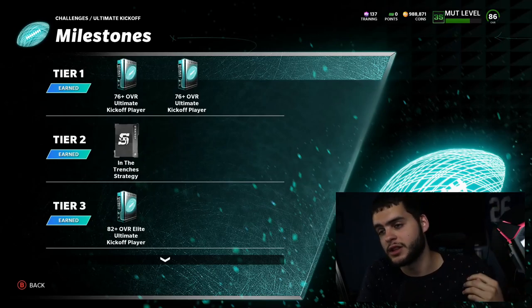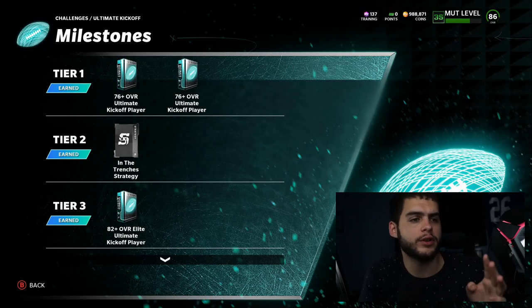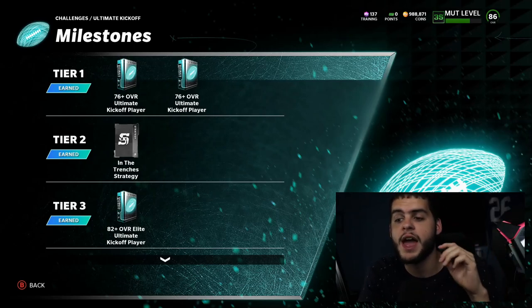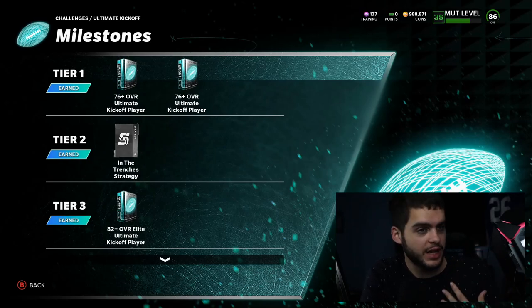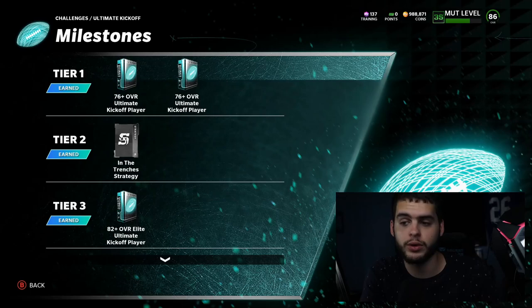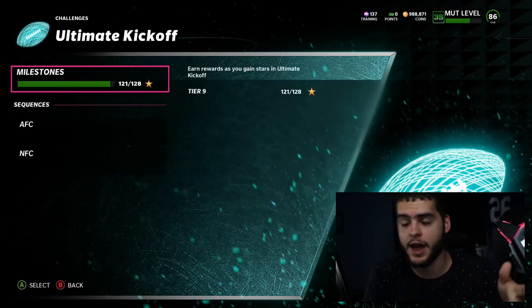That could be the top piece or the lowest piece — either way it goes into the set. You only get like one or two because it's a very short solo sequence. I imagine they're gonna add strategy cards to it this year, so you'll get a plus-one speed just for Team of the Week players. That seems likely based on how they've been doing it all year. I wonder if it'll fall into the Ultimate Kickoff spot or get its own spot just for promo players, which could encourage you to use promo players instead of just your power-up players.